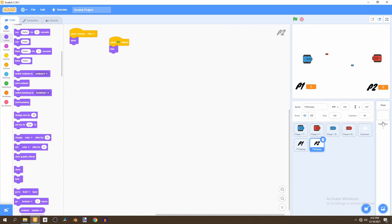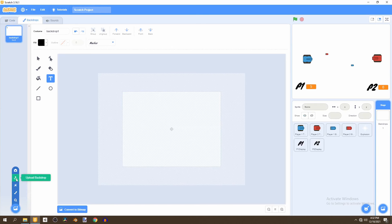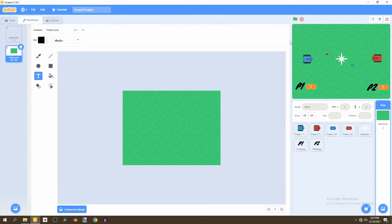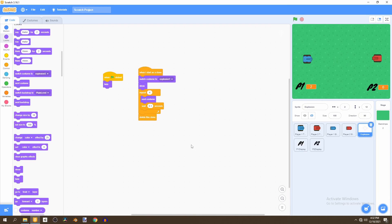To make the tanks move in a better-looking environment, we upload a backdrop — the link is in the description — it's just the plane level backdrop. Now if we test the game we can see the tanks moving around freely. If we shoot it resets the timer, and if we shoot at the other player they get destroyed.